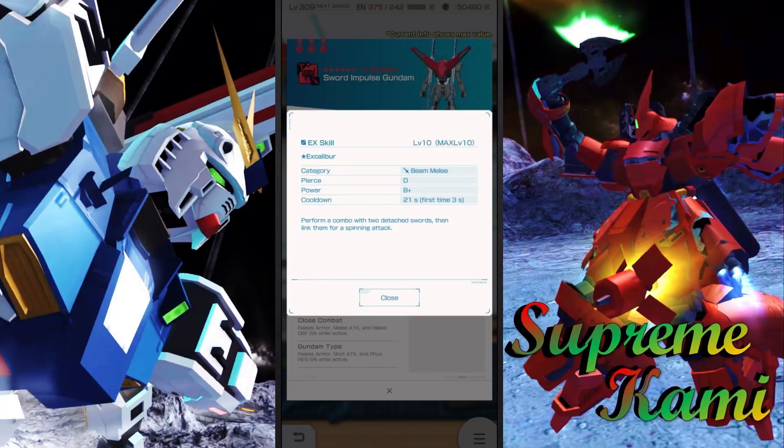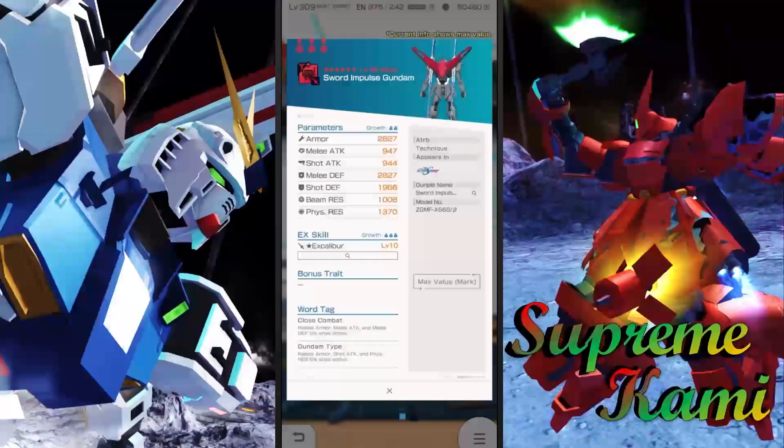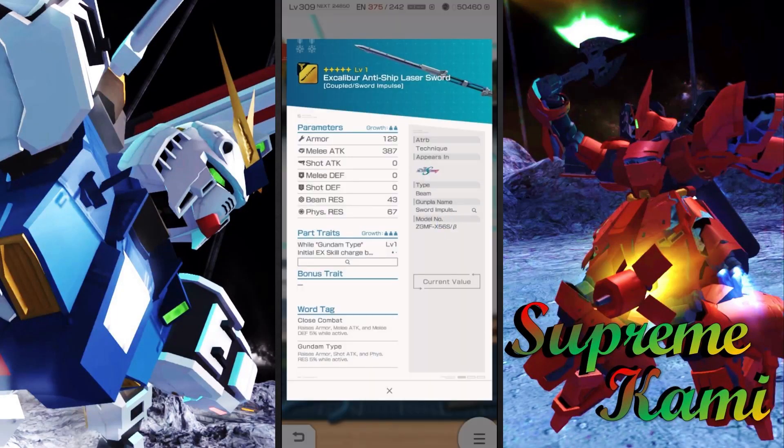For the back part, we have the Excalibur. This one is just a simple basic B-power with a 21-second cooldown and 3 seconds for the first-time usage. I don't think this one is going to be anything too crazy. We'll definitely try it out. I'm not sure if the EX skill within the Sword Impulse is enough to take down the Hashmaw, so if it doesn't go right, we'll try out the full damage in a friend battle.